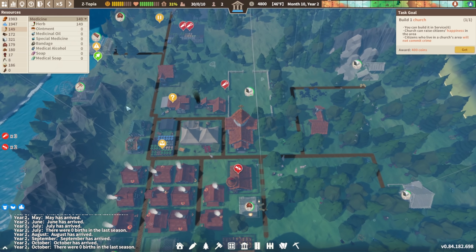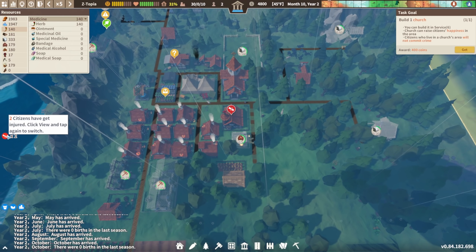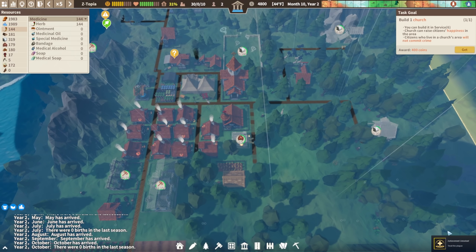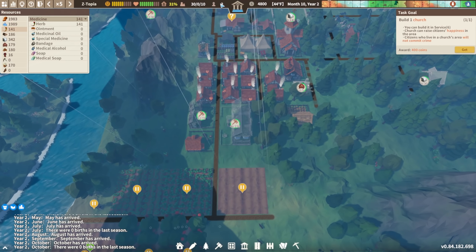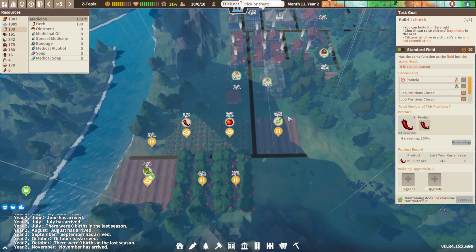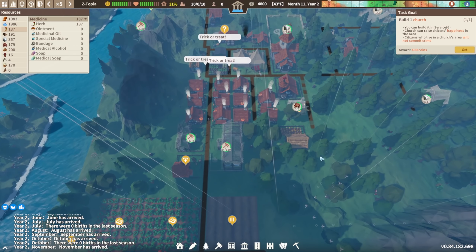We're back to 300 stone — awesome. Can these finally get built now? That would be super amazing. Two citizens have gotten injured — click them. We got to treat the plague — we apparently fixed them. We have two people that are unemployed essentially. Let's resume those two. Trick or treat — it must be Halloween time! How cool is that.